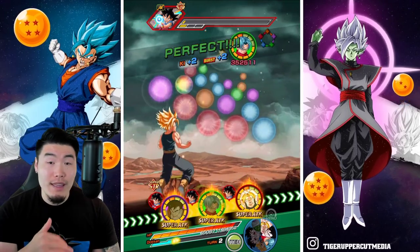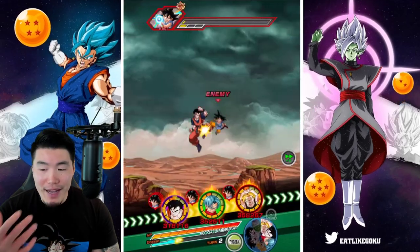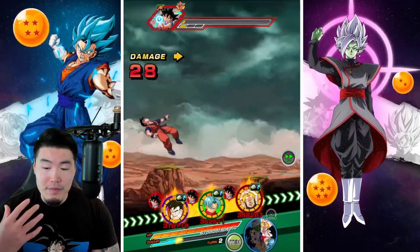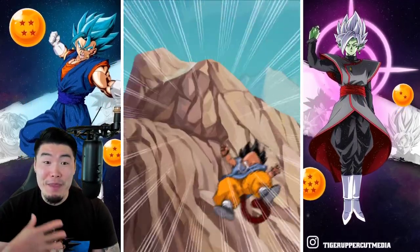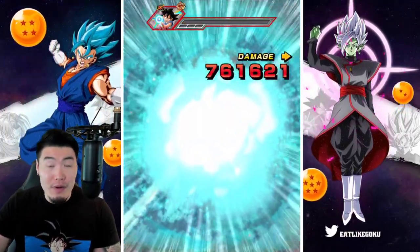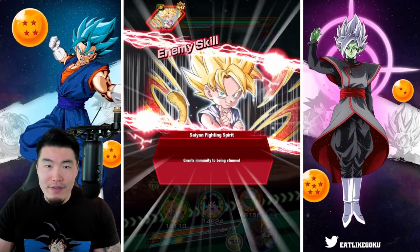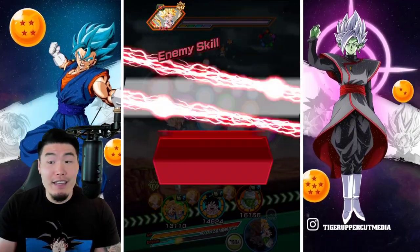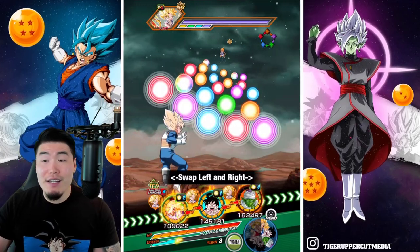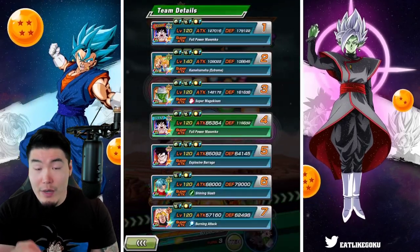He's starting out with one dupe, level 1 links, and already over 200,000 defense. And then if you combine some support and the stacking he's getting every single turn, he becomes really, really tanky very quickly. He also provides support to the rest of your rotation — his passive gives 58% defense to all allies, and his active skill can heal for 30% and give 20% defense for two turns to all allies. Just from a defensive perspective, he's very, very impressive.